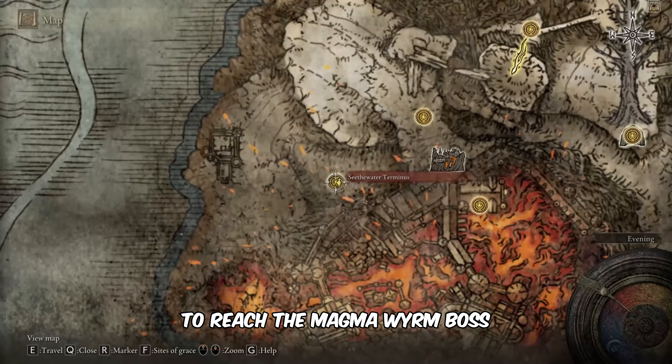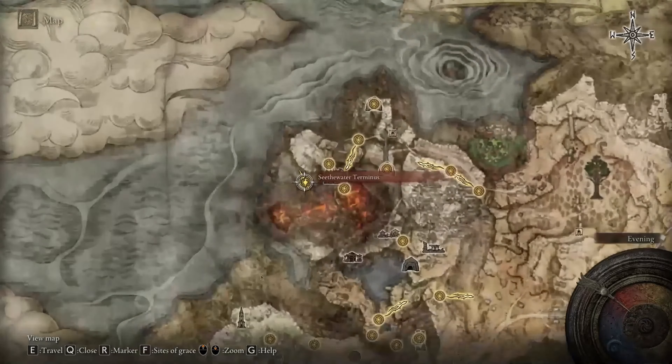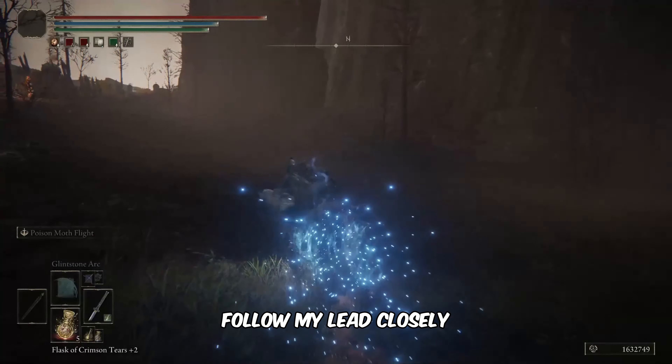To reach the Magma Wyrum Boss, head towards the marked point on the map. Upon arrival at the designated location, follow my lead closely.